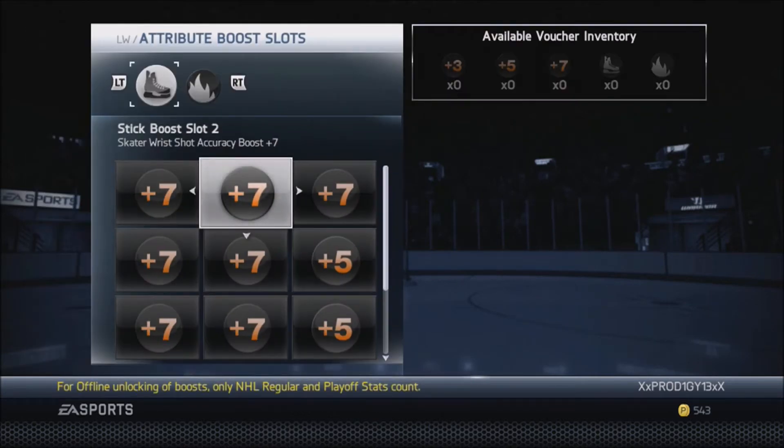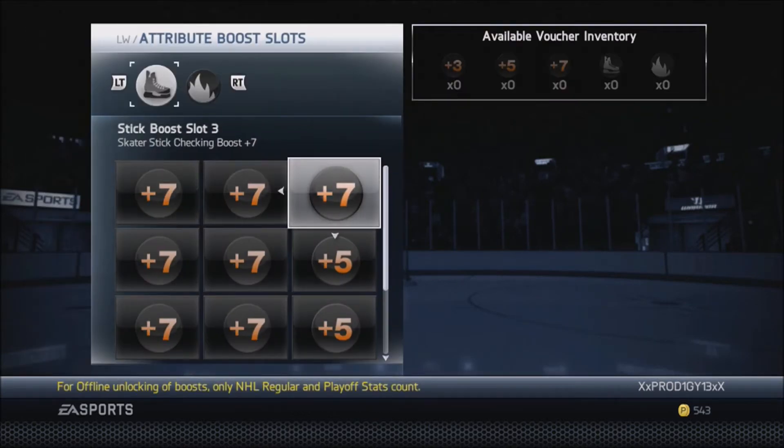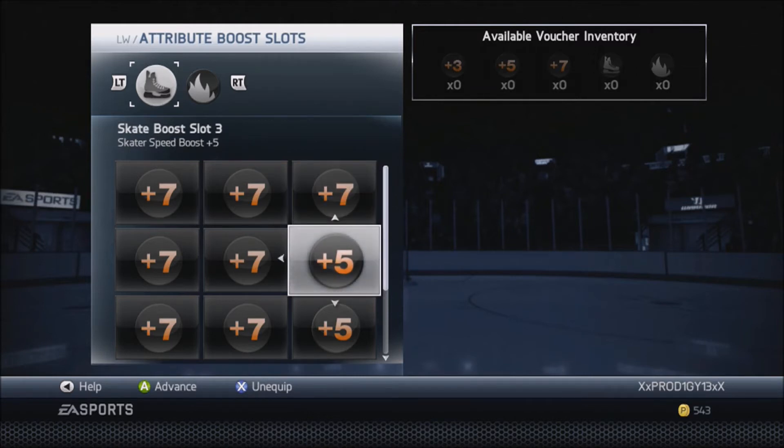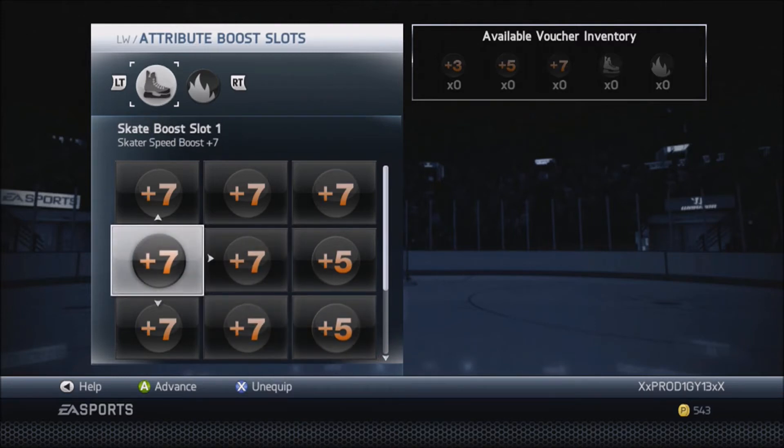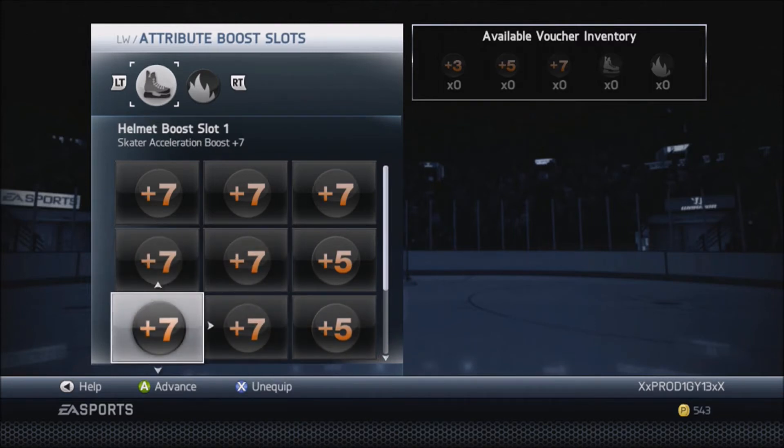We need plus seven shot power, plus seven shot accuracy, plus seven stick checking. It is very important to have plus seven stick checking — it is really expensive for your stick checking as a playmaker. Moving on down, we got plus five speed, plus seven endurance, plus seven speed, for a total of plus 12 speed.